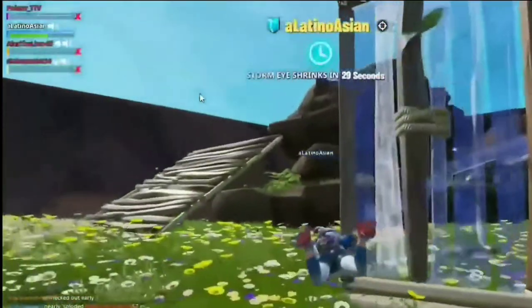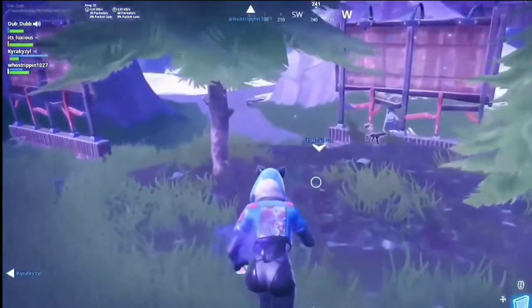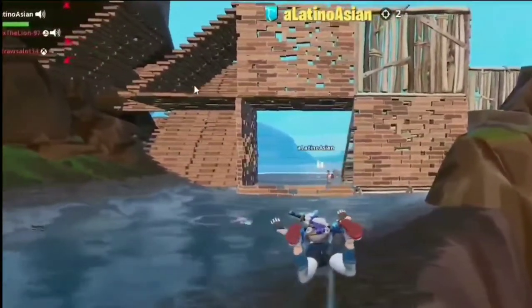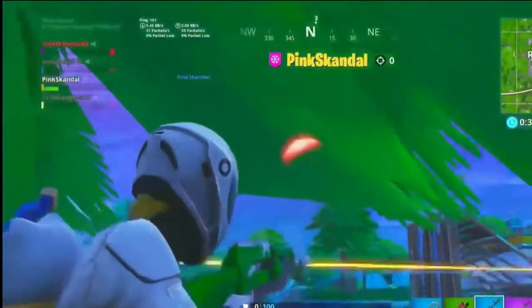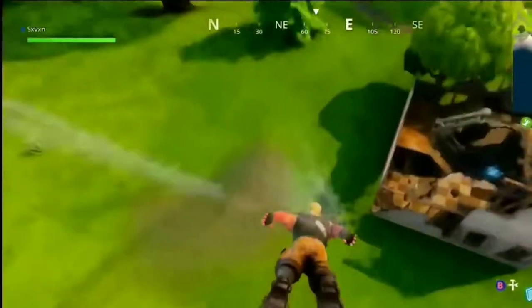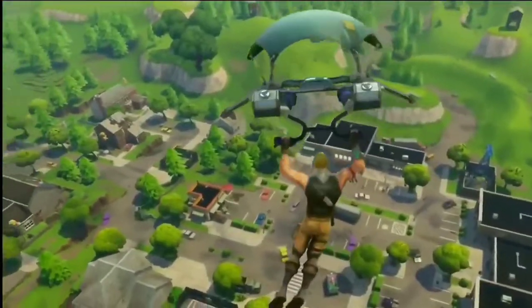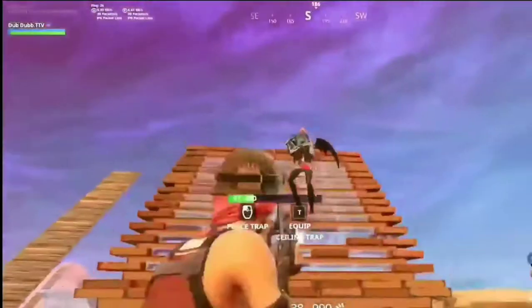At number three we have a glitch that you'd think would be too overpowered — and it actually is — because you can still shoot, build, and do everything, but your hitbox would be lower. As you can see, this guy literally cannot be hit at all, and he's shooting back and just won the game. There's also an overpowered glitch from Season 1 where if you tilted the glider to a certain angle, you could land before anyone else, grab a gun, and kill everyone.